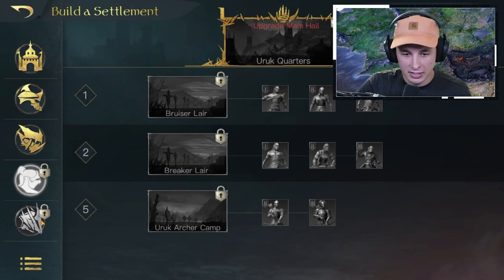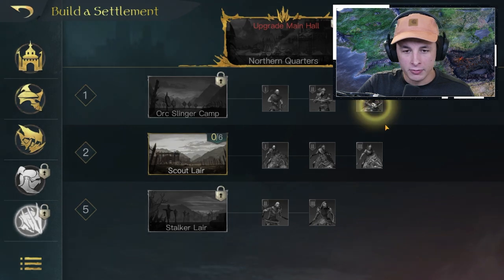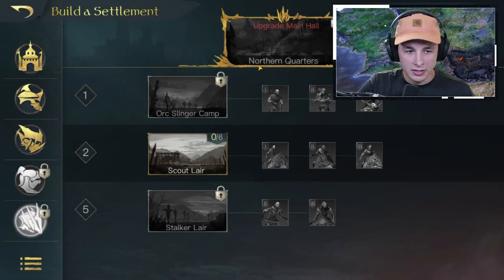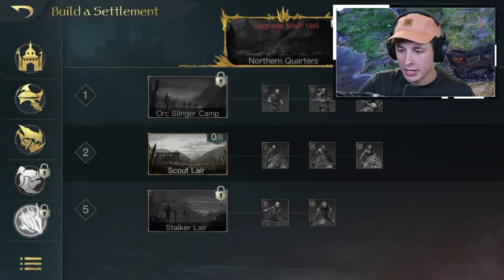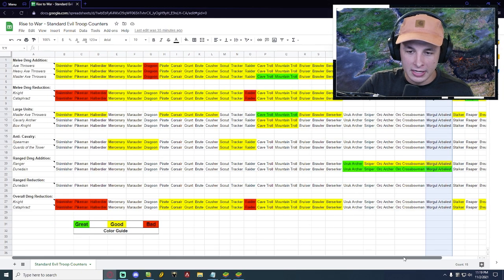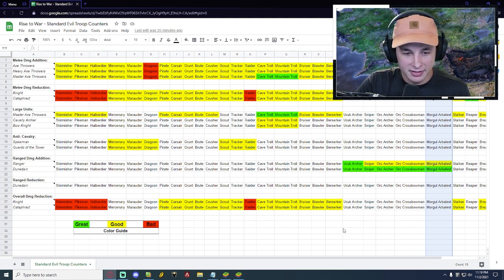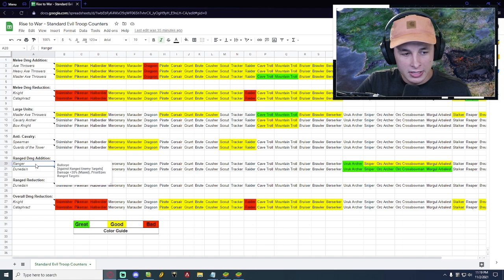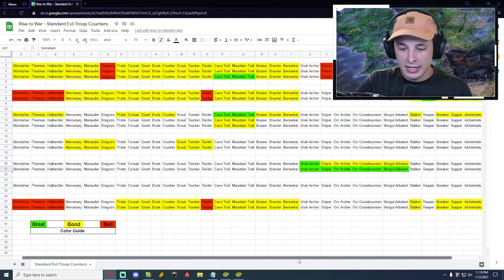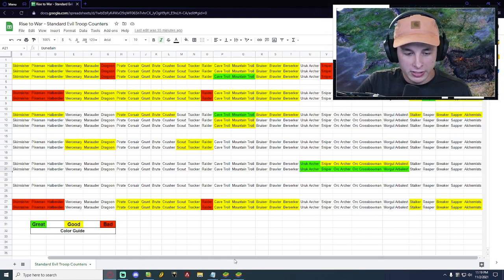Let's do one more — the Morgul Arbalist, the tier three ranged troop for the Northern Quarters if you're starting as Angmar. Looking at the list, there aren't as many great counters for them, but everyone has something a bit better than going in blind. The Ranger is a good counter since it does extra damage to ranged targets. The Dunedain is a great counter because it not only does extra damage to ranged units but also receives less damage from them — making it a double counter.